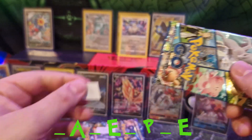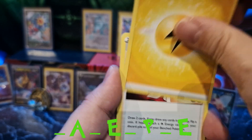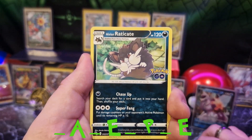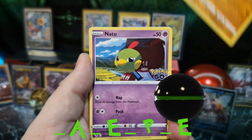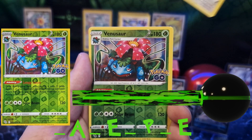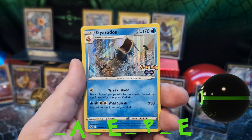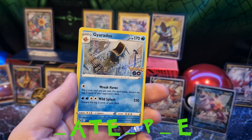Next up, 21.3 again. Lightning energy, Candela, Lunatone, Raticate, Tranquill, Natu, Ambipom, Bellossom hollow Venusaur, and a Gyarados — we put this one with the other good pulls.